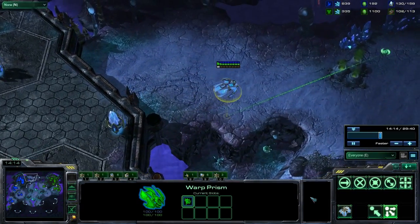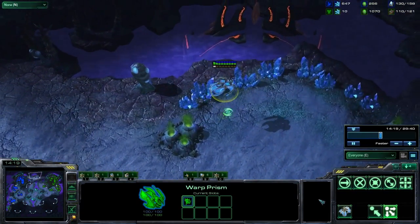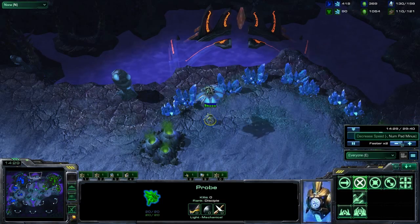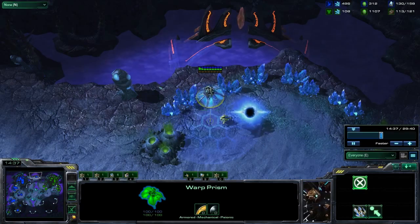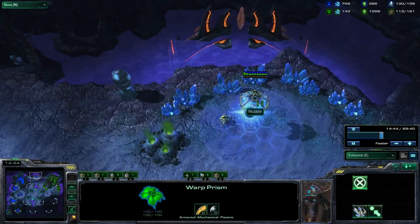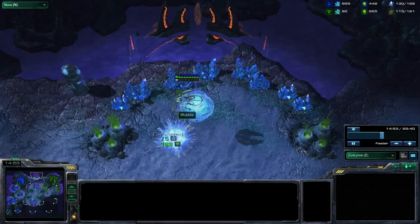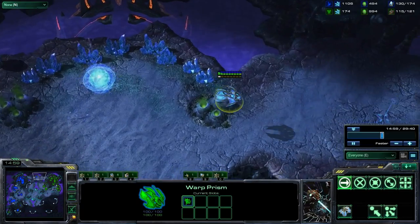This one's pretty niche but kind of cool — Warp Prisms in phasing mode can actually power buildings. As you can see here I'm going to start building a Stargate, and as long as it's within the Warp Prism's power range it can actually be powered. But if you unpower it and fly away then it can't be powered. It's useful for building something like a Dark Shrine — I believe Ryo did this in a game on Shattered Temple to proxy his DT tech.